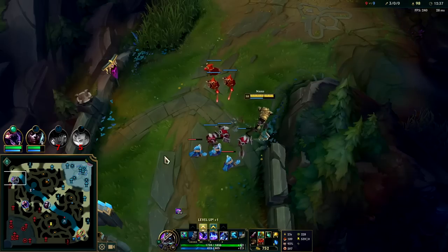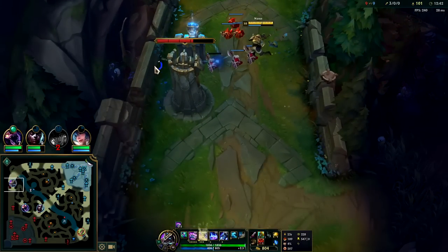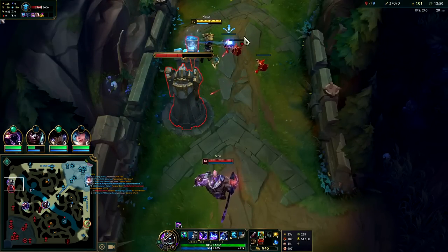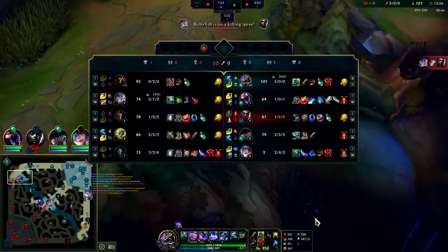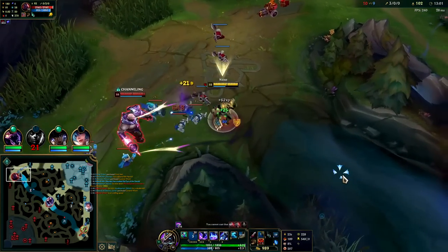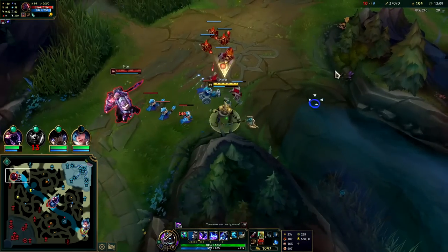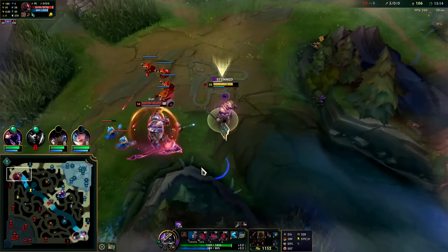You need a little bit of damage on him and then my Q kills. He went Goredrinker — I haven't seen this before. It's actually good for him to waste mana on me, especially if he's not hitting my minions, because I can heal it all back through my passive. Like that's good — he didn't really hit my minions.